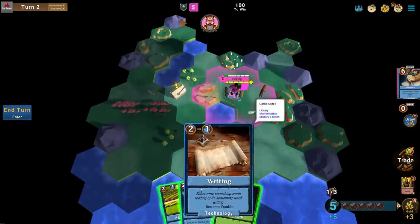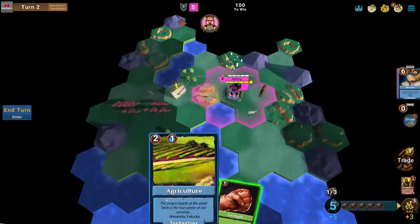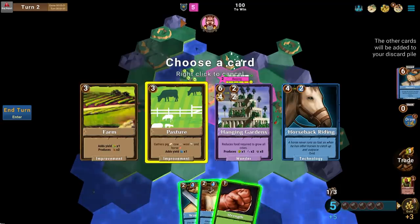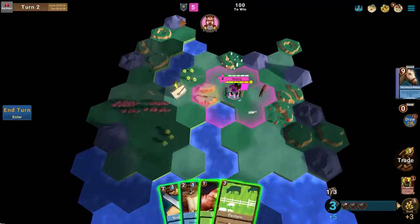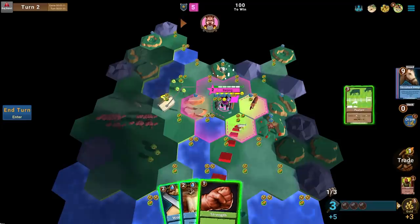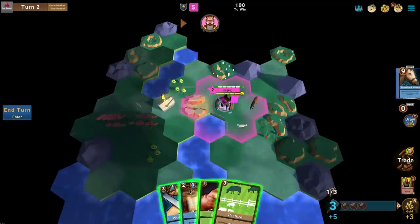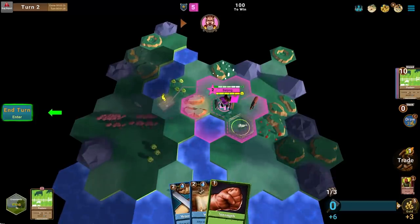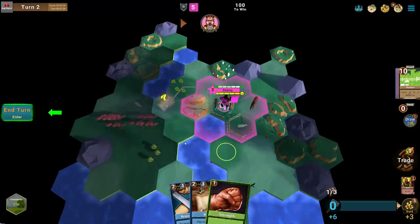I have three technology cards in hand and you can see it says two production or one science — if I have a science resource I can play this without using production. I'm going to play Agriculture, which unlocks four new cards for my deck: Horseback Riding, Hanging Gardens, Pastures, and Farms. Right now I'm more interested in Pastures. I'll get the sheep going — that upgrades the tile with plus one production and starts producing food resources.